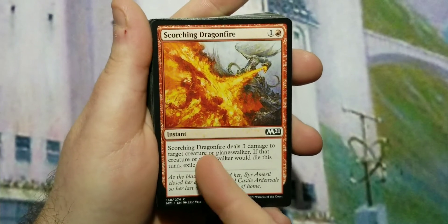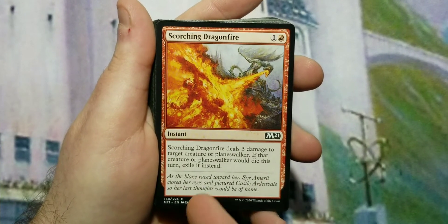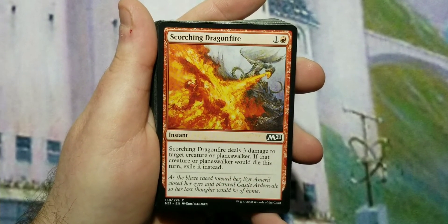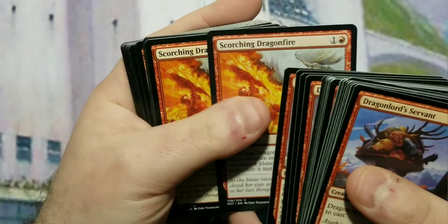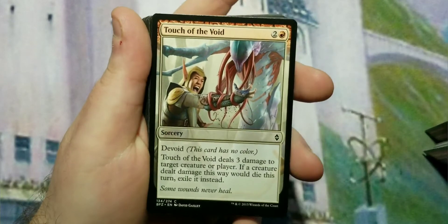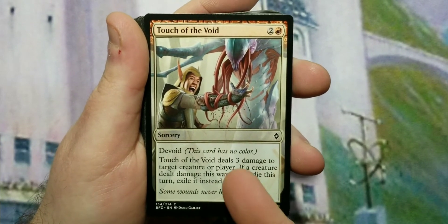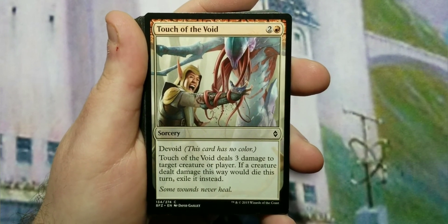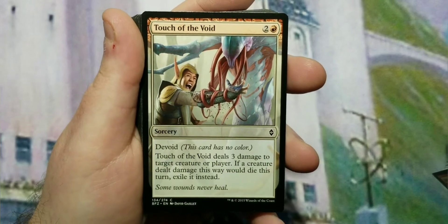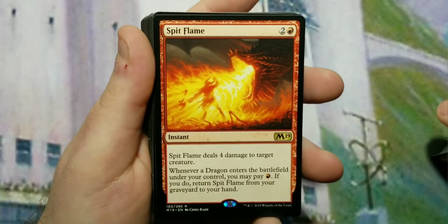There's a dragon theme to almost everything here. Scorching Dragonfire deals three damage to target creature or planeswalker, and if that creature or planeswalker would die this turn, you exile it instead of it going to the graveyard. Touch of the Void isn't dragon-themed but it's three to cast — it's a red devoid card with no color — and it deals three damage to a creature or player. If that creature would die, you exile it instead.